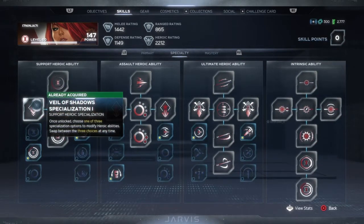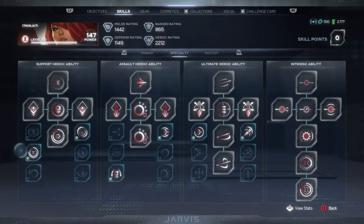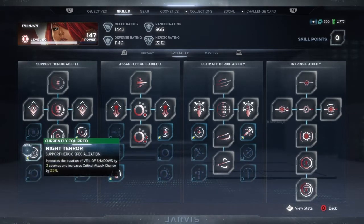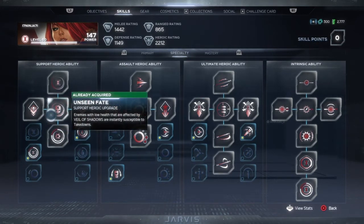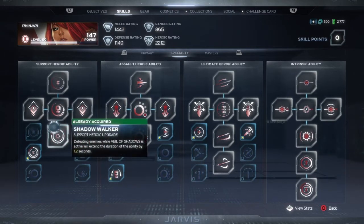For Veil of Shadows, I'm focusing into Night Terror and Eclipse. Night Terror for more time and Critical Attack Chance, which will help boost my Intrinsic. And Eclipse because the other two help out your teammates for more time and more crit chance. But the issue is that a lot of times you're probably going to pop Veil of Shadows to deal with enemies yourself, and you also don't want to de-taunt Hulk or somebody.